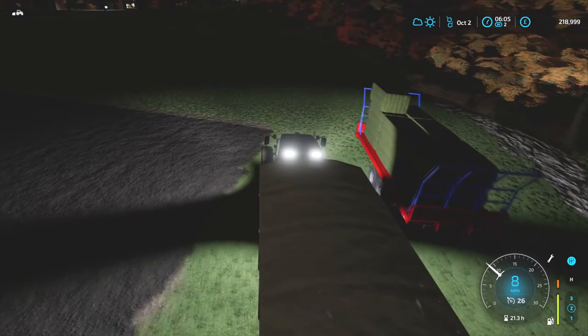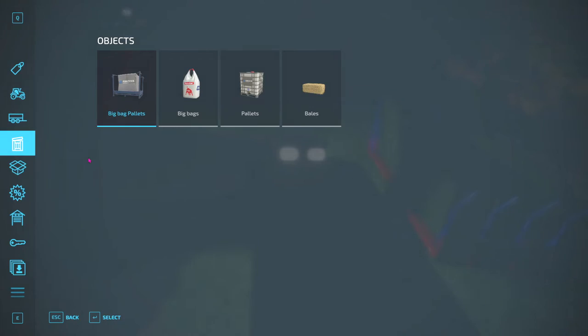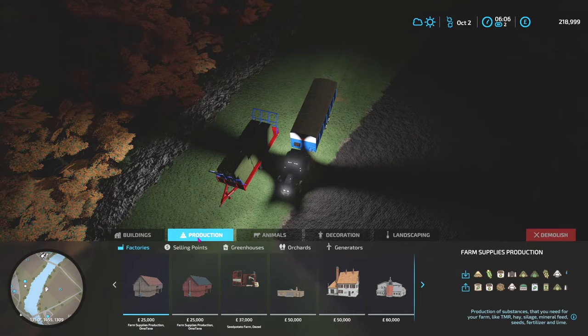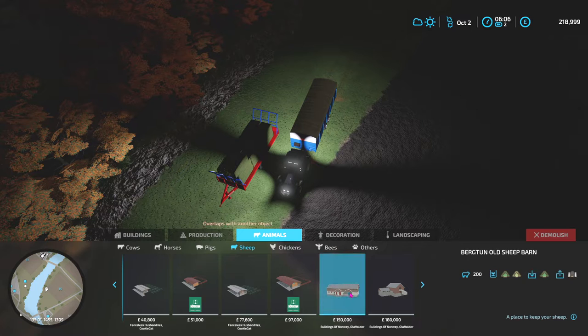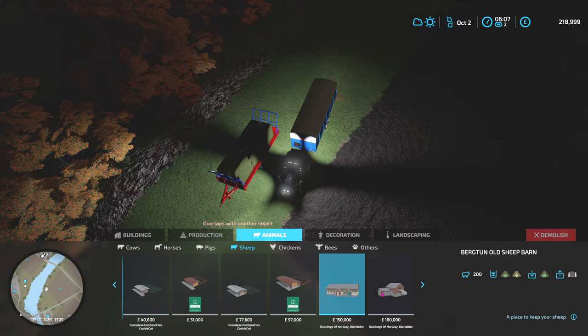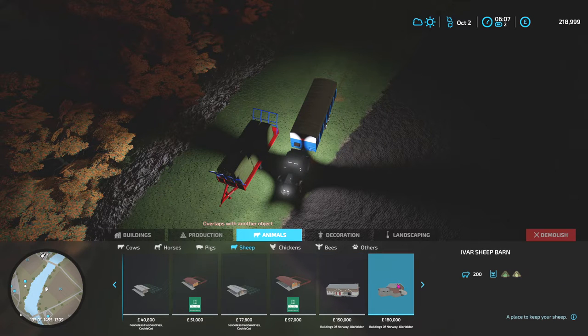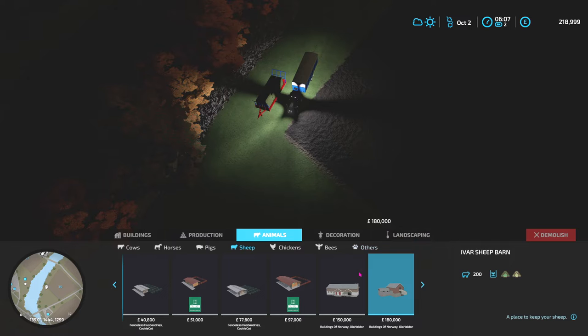I have got all the bales from this field, which is fantastic. Let's find the barn — buildings of Norway. You can actually see this one creates silage and it's 200 sheep for 150,000. This one is 180,000. I don't know why this one is dearer than the other one, because this one does more. But I guess it's due to the size and the layout.